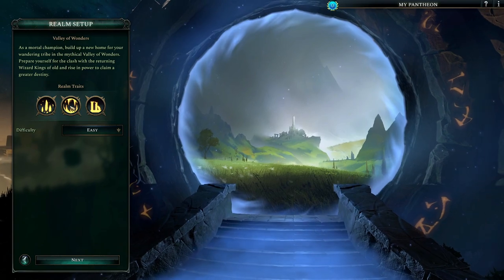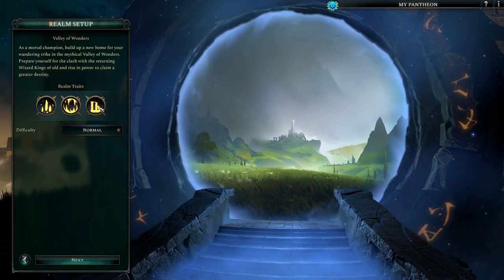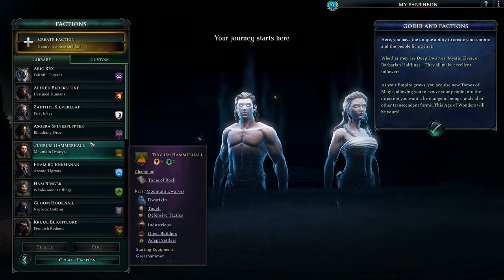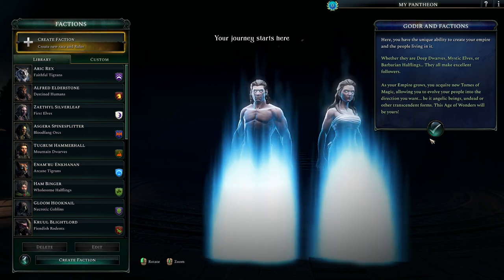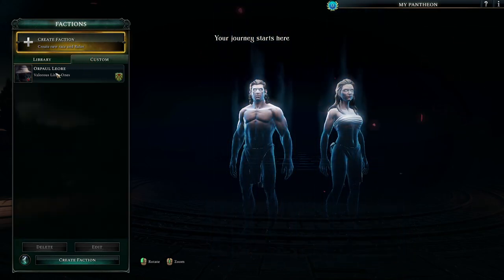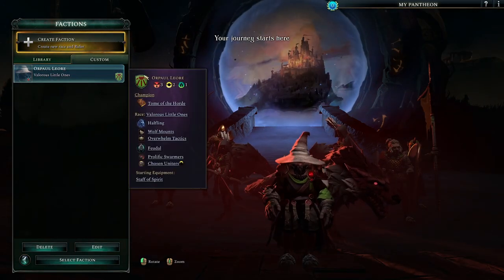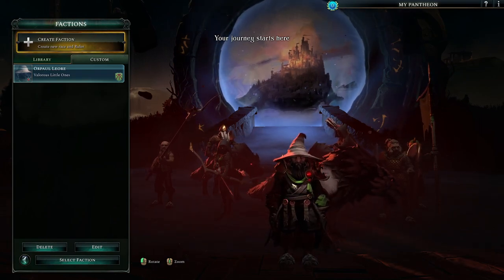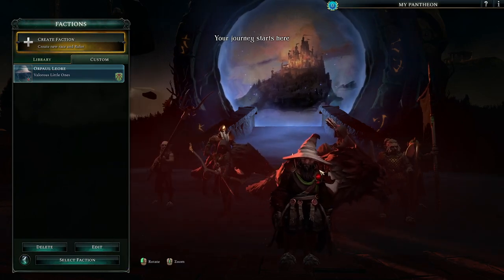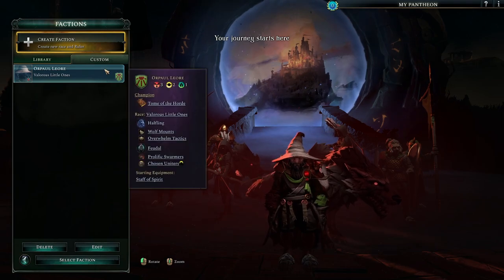This will bring up all your traits. If you're unsure or a visual person, you can use this to figure out what's going on. On normal difficulty, this is where you can create your character. There'll be some tutorial stuff pop up. You can create a new faction, new race and ruler, or you can click custom and create a faction there. I'll show you what I made - I created a halfling horde. I wanted tons of halflings to band together and fight under their feudal lords.